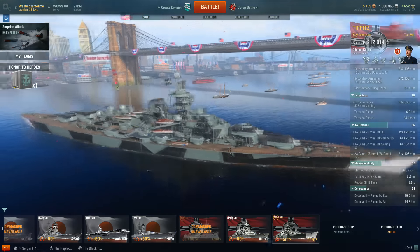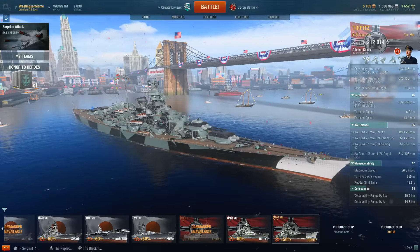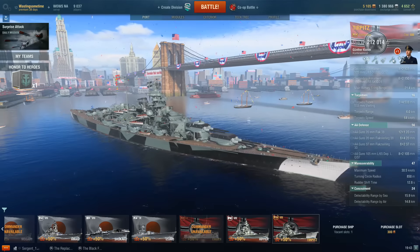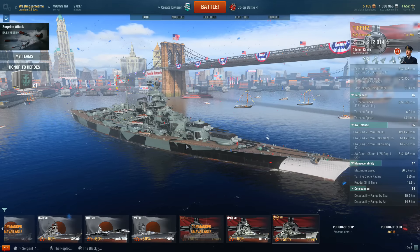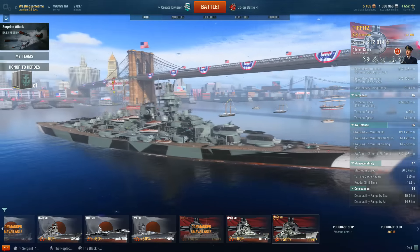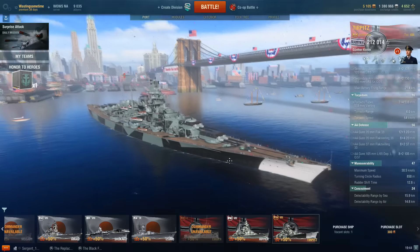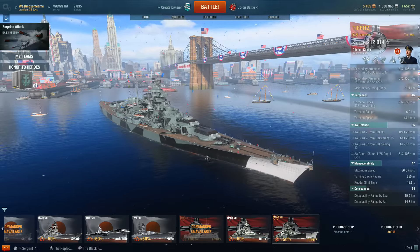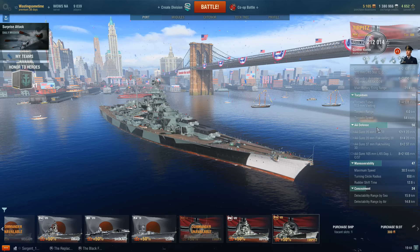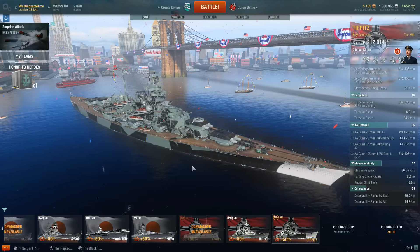Out of all the ships available, I would probably recommend the Tirpitz. I think it is the easiest ship to play — it's really forgiving. It's really hard to citadel as long as you don't show the red paint. Even at a hard overturn close range you're probably not going to be citadeled, of course unless something like a Yamato just citadels you because they have that amazing penetration.